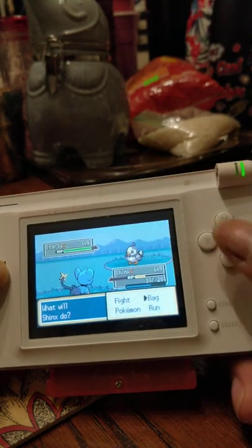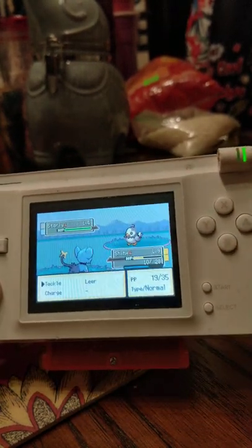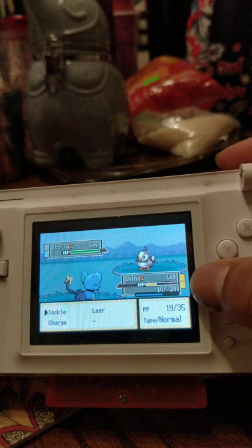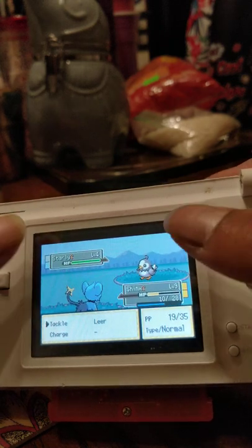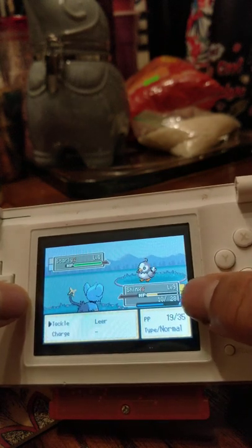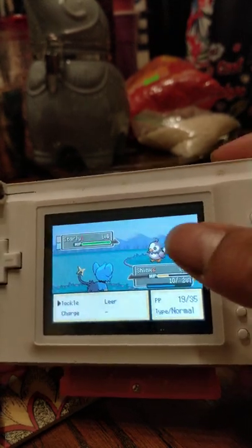On the sides of the Dex Nav screen it shows you the typings of the Pokemon, which in my opinion comes in handy. I'll be honest — I haven't really gotten into Pokemon Sword and Shield at all. So I really like that it shows you what typings are available here. It shows Shinx is pure Electric, Starly is Normal and Flying. Some of these Pokemon may also have different typings depending on the game.